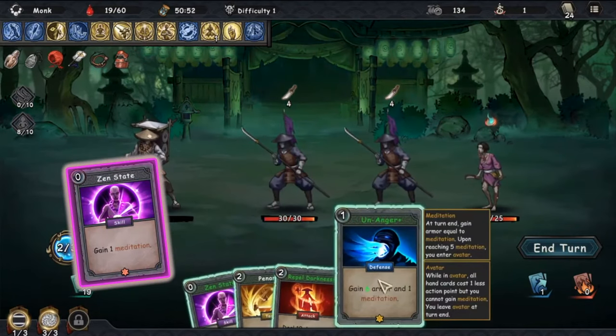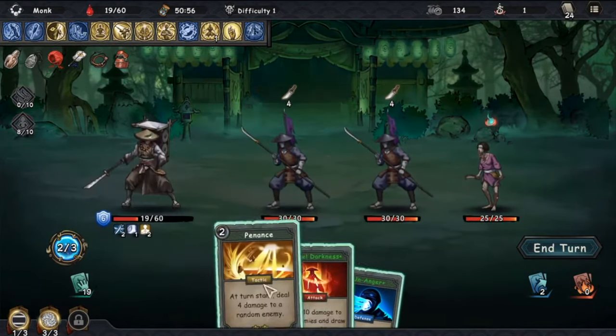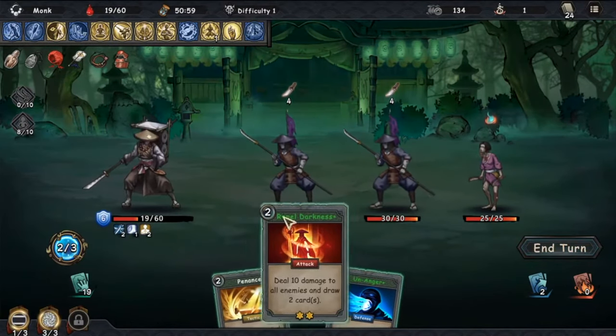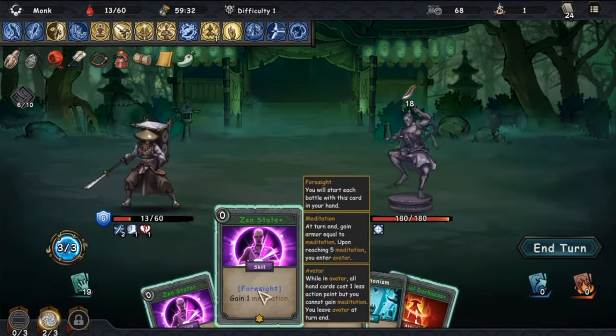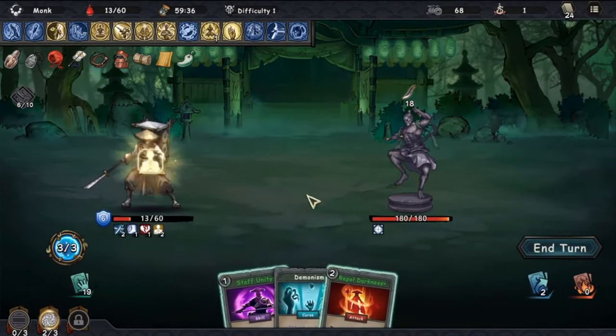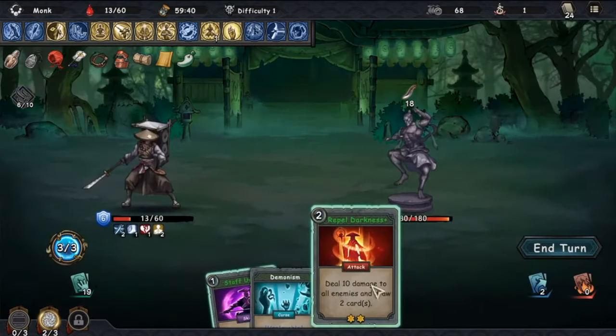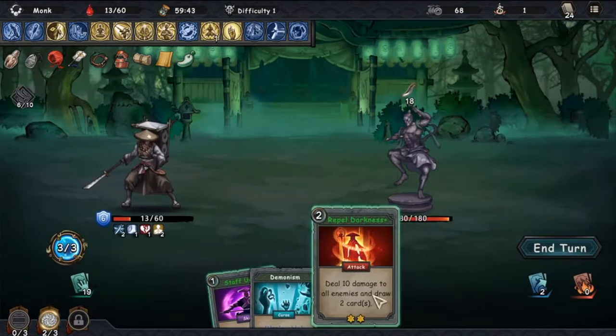Card number 2: Zen State. This card gives you 1 meditation at the cost of 0 action points, so it's really a no-brainer. When upgraded this card gains foresight, which means you start with it in your hand at the start of a battle. It's a card that won't hurt to have multiples of. Playing 2 or 3 Zen State cards on one turn can really turn the battle and give you that advantage you need to defeat your enemies. And it's free to use.